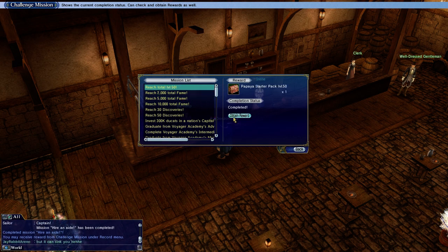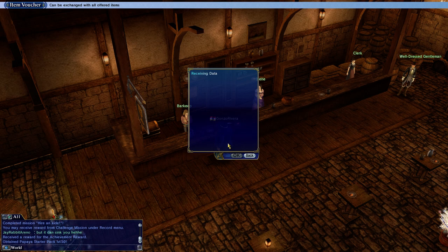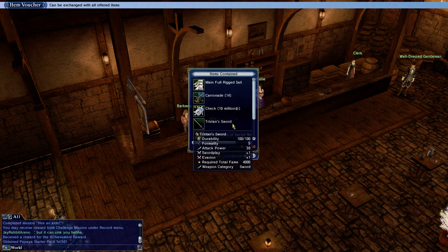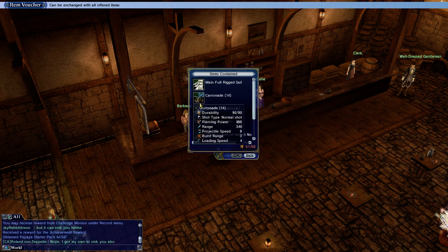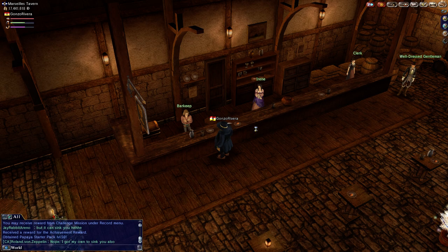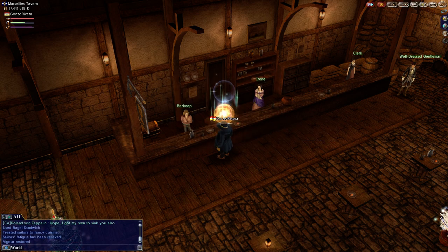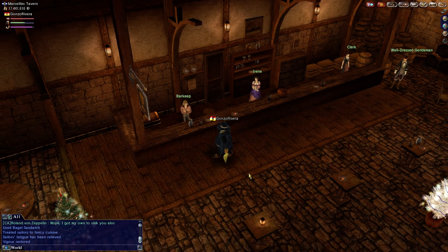We got the Papaya Starter Pack — let's see what that is. We got $10,000,000, so good to hit level 50 as soon as possible, everyone. And a full rig to sail, and coal. Well, I don't need any of this right this minute — we'll just keep it in its state as the papaya starter pack. We'll make some space in our inventory by eating food and such. It's really unnecessary that we have all this food, but we are in the process of making it all. Textiles and fabrics are here, so this purchase order is going to be good for us later. That's how you hire your first aid.